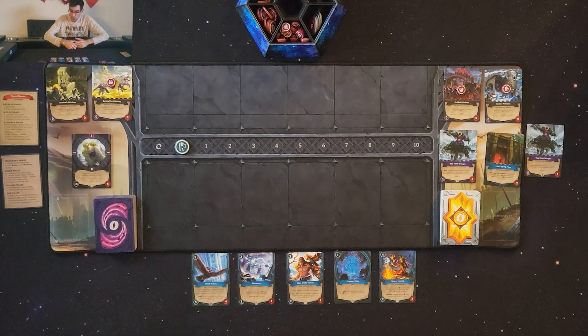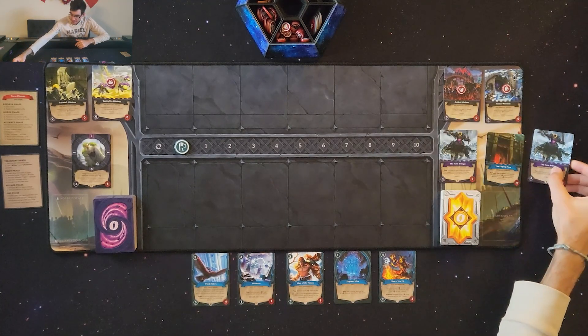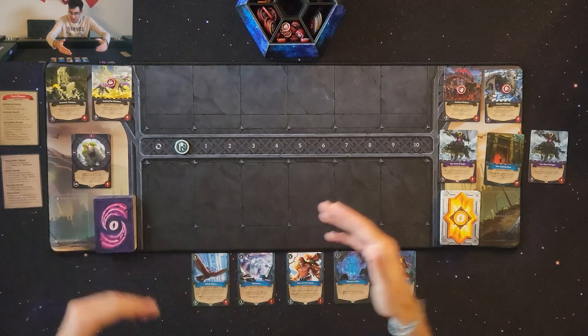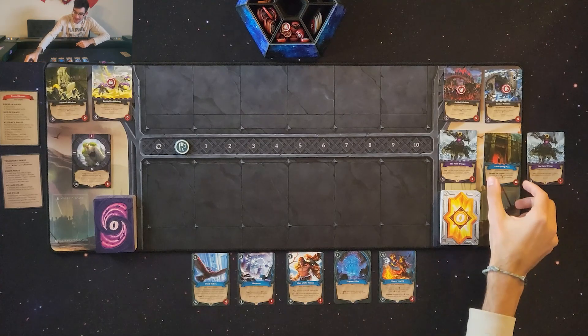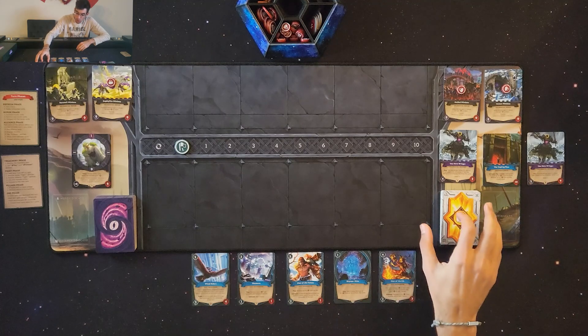To be victorious, I must defeat the second version of the outsider. When I defeat the first portal, the first outsider comes out. Defeating him in the second portal brings out the second outsider, who I must then defeat. My lose conditions are: if my castle takes 20 or more damage it's destroyed and I'm defeated, or if my 40-card deck runs out, I'm also defeated.